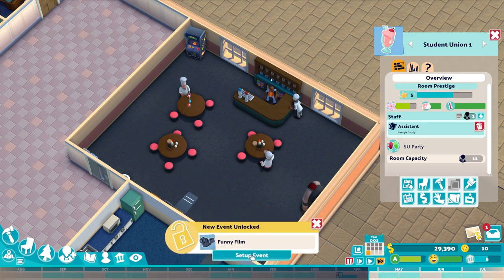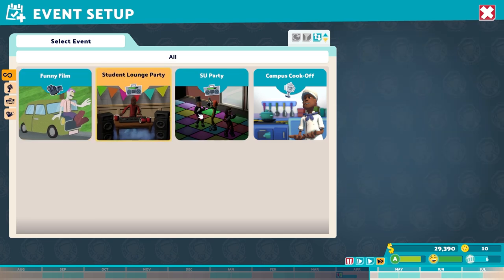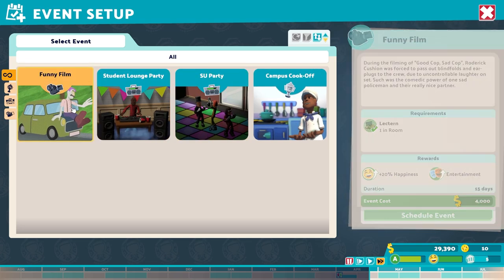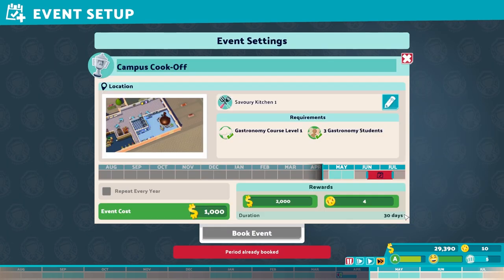We've unlocked a funny film. I see - a lectern in, we'll actually show a movie in that room. Lounge party, SU student union party, student lounge party, funny film. A campus cook-off happens in the course room. She'll visit the campus and give our students a chance for a prize - part of a cook-off. Oh yeah, let's do that.